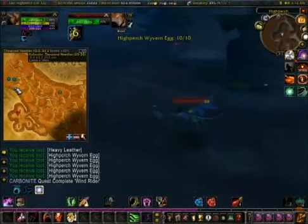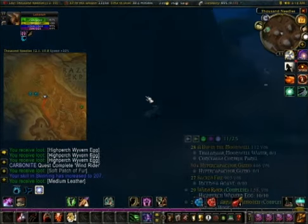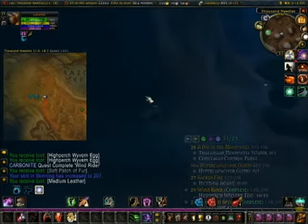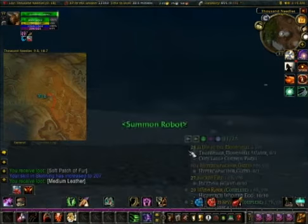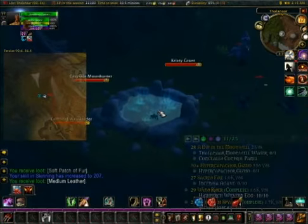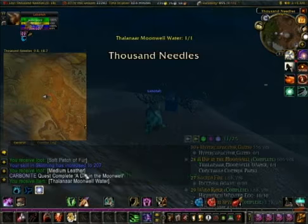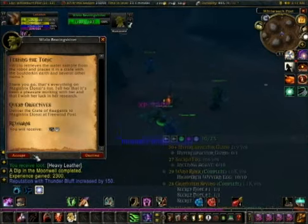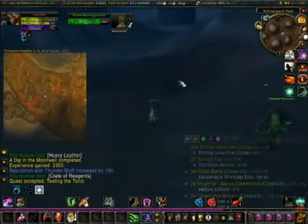Now that we got all the eggs, we're gonna do the dip in the moon well quest and then go turn all these in. The way to get to the console for the dip in the moon well quest — head to where I am on the map and just climb over here and run around this little pillar thing until you get to the console. Here's the console. All you do is go up to this moon well, press 4. Once you have the quest ejector, just hit cancel. Dip in the moon well — go to Free Wind Post for the next quest.